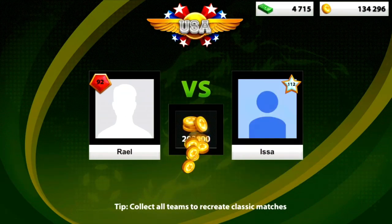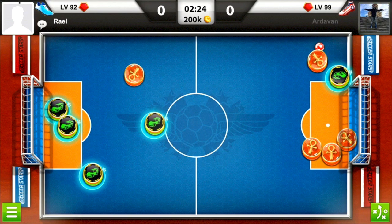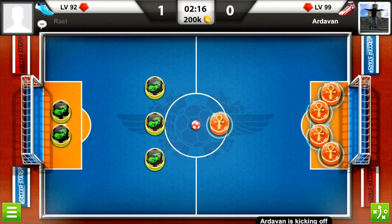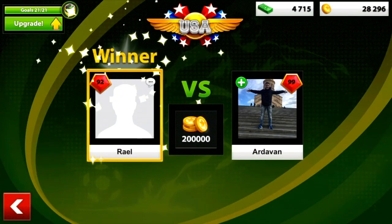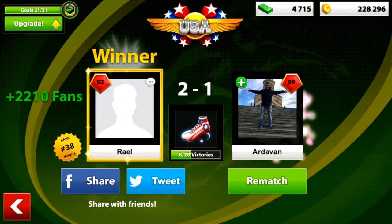Let's see if I can upgrade the team tire now — not yet, 20 out of 21. So going for a 200k game. I use my skills and score an amazing backwards goal through my opponent — 1-0. He tries something, I get another goal, let him score one, but I win the 200k game.